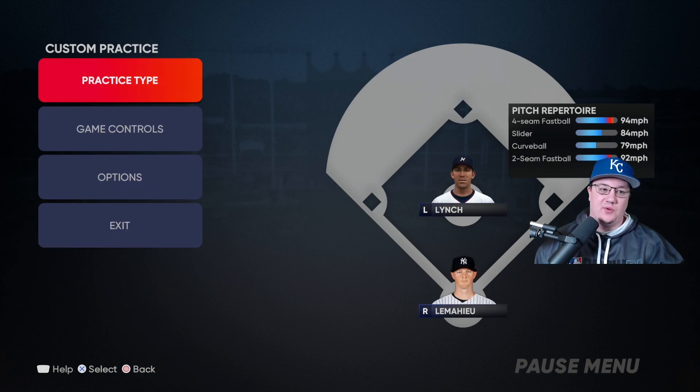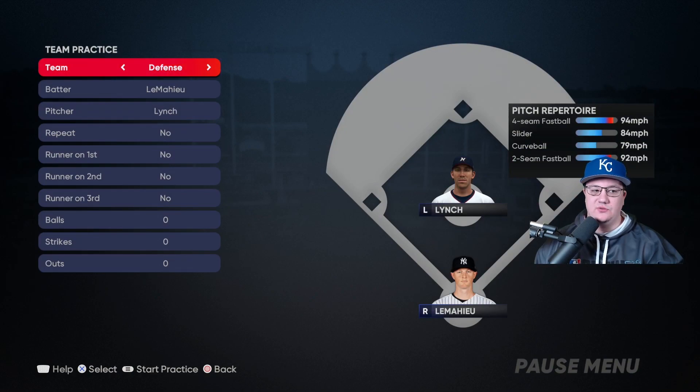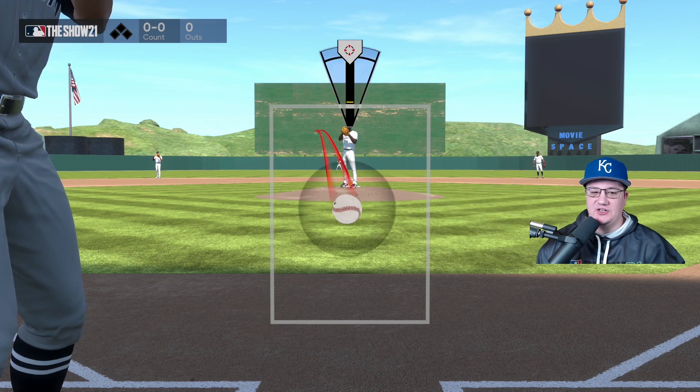Now let's talk about pitching. Go to Practice Type, go to Team Practice, go to Defense. The pitcher we're going to select is this Kuma guy because he has a bunch of different pitches we can practice. We'll start with no runners on and zero outs. Our first challenge here is to strike out three batters using analog pitching.